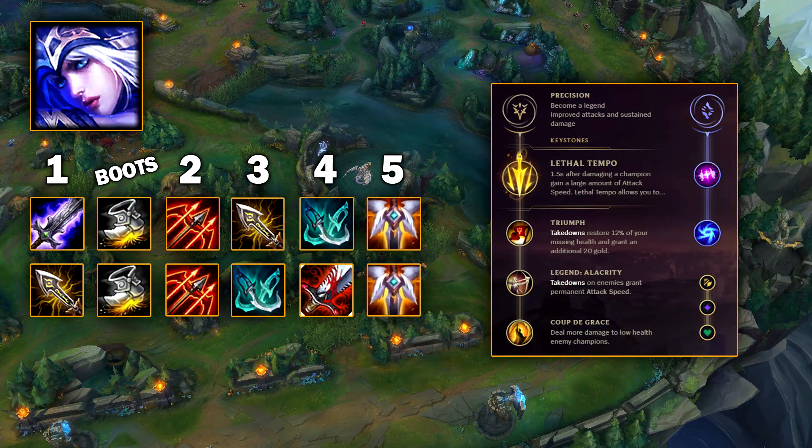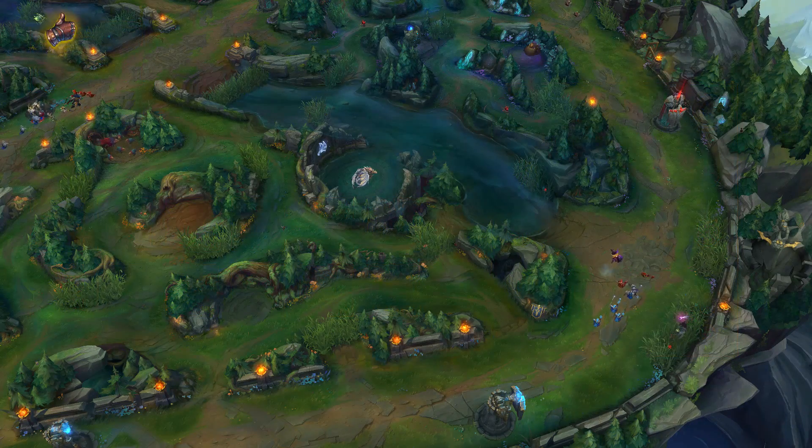Ashe is pretty underrated at the moment for the amount of control she brings into a game, and her damage did go up this patch in 9.3. Lethal Tempo is there because you really need the damage from your keystone. You'll notice there's no Essence Reaver in these builds — you can run it as your first item, but it's not as good as the other options. The weirdest thing is that Phantom Dancer has the highest win rate out of any Zeal item on her, so it seems almost a must-buy at some point. You can even get it second and skip Runaan's for a more single-target build.